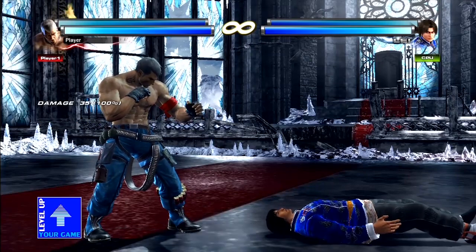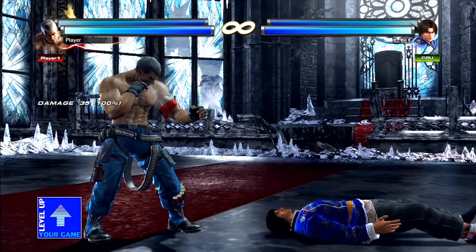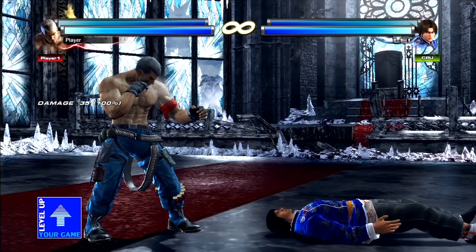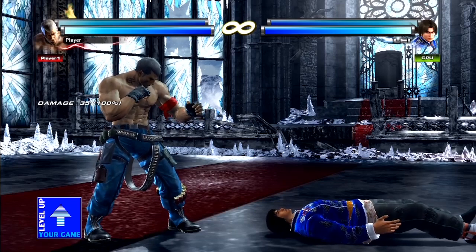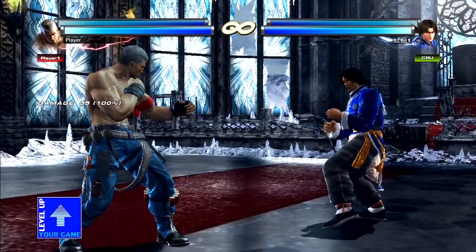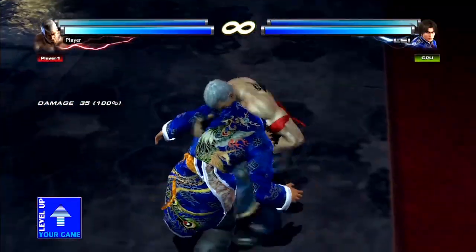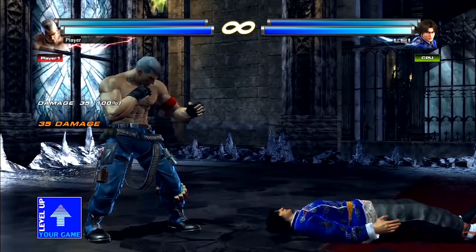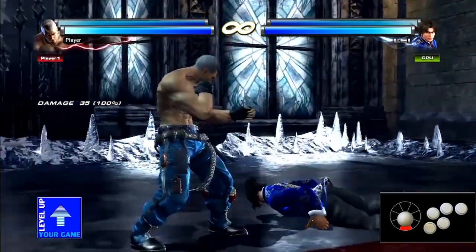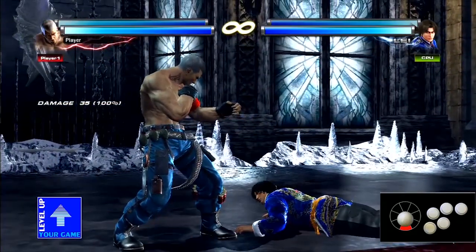But when I slam him to the ground, we call that a spike — those you can't tech roll, and you have other options instead. You have all these options all the time anyway; it's just up to you if you want to use your tech roll right away or stay grounded. Another example of a hard knockdown in this game would be throws. Throws you can't tech roll off of except with certain few exceptions. Generally throws leave you in a state where you have to guess right away and you can't tech roll off of them.